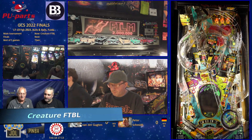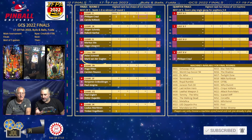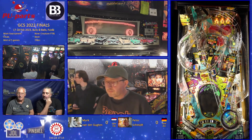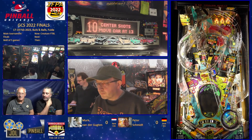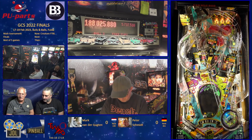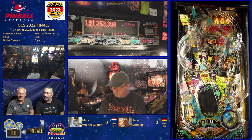This is Peter Schmidt versus Mark van der Guchten. So they are in the quarterfinals already? It seems to be 0-0 now. So this is a round two game — he already had a good game, 184 million. And Mark seems to be at 5 million with one ball left to play. Level 2 on the groats — really nice use of the top lanes there to get another bonus multiplier, and playing a very good center shot towards 'move your car.'